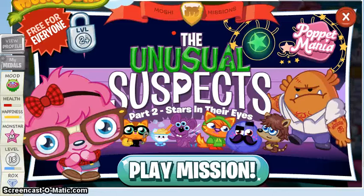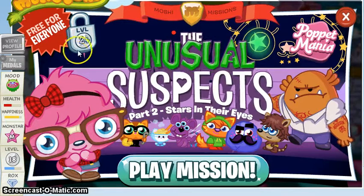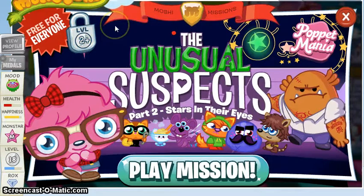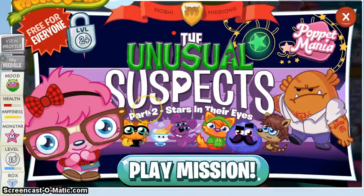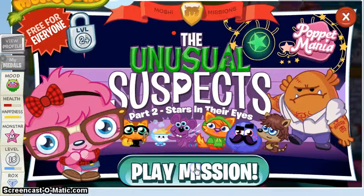Hi guys, so today I'm here playing The Unusual Suspects, Poppet Mania Part 2: Stars in Their Eyes. And this is free for everyone, but they have to be level 2 or up to play this mission. So this is part 2 of the Poppet Mania series, The Unusual Suspects. And it is a Valentine's edition, and this is some kind of space theme. So let's play the mission.